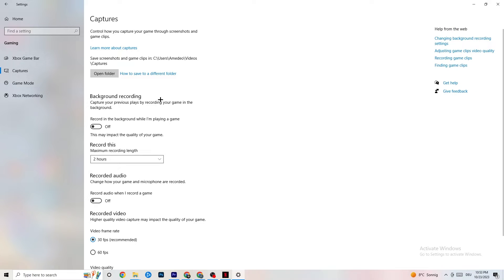Click on Captures. Under Background Recording, turn off 'Record in the background while I'm playing a game.' Please make sure this is turned off — recording in the background will drain performance heavily, especially on low-end PCs. Same for audio recording — turn that off too. If you want to record, use OBS or another dedicated application, not Windows.